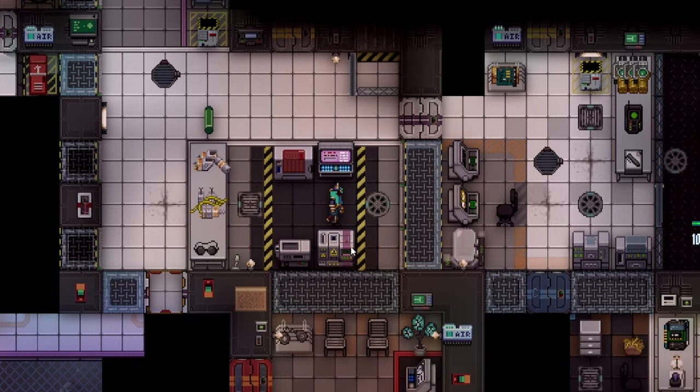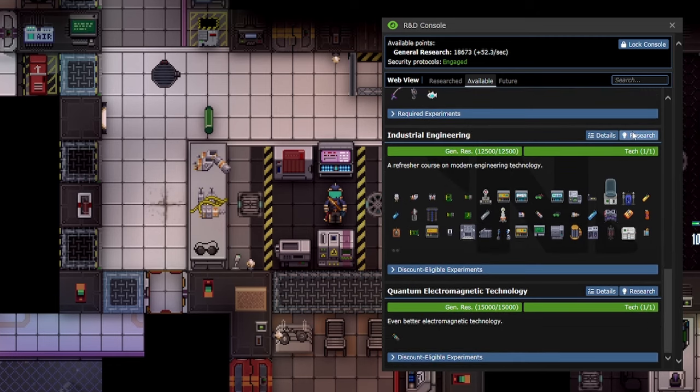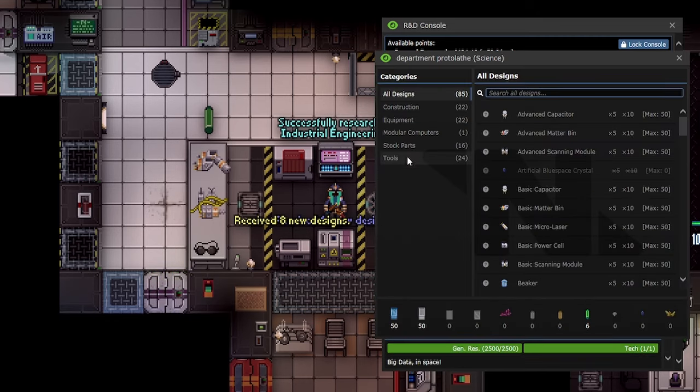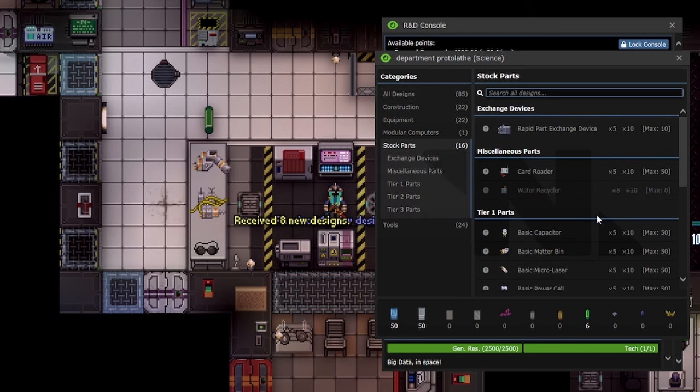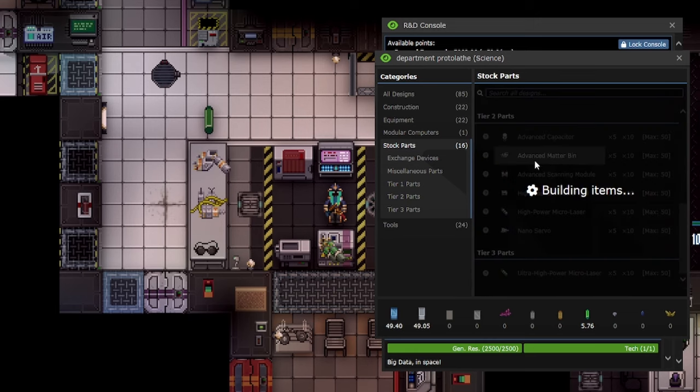You need a dedicated mining team and a good quartermaster that is supplying the whole station with good minerals. Uranium will be used to make the tier 3 parts to upgrade the freezer, to be able to super cool the components to 13 degrees Kelvin.